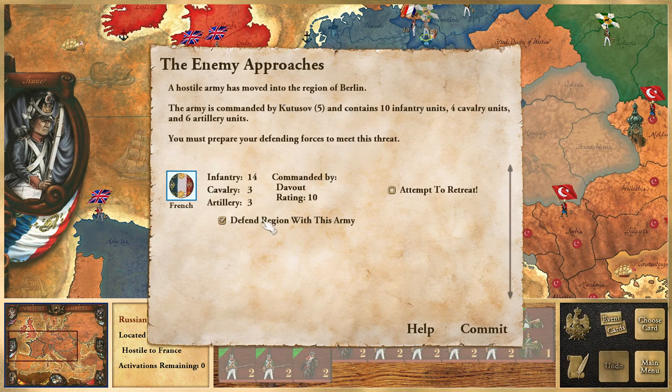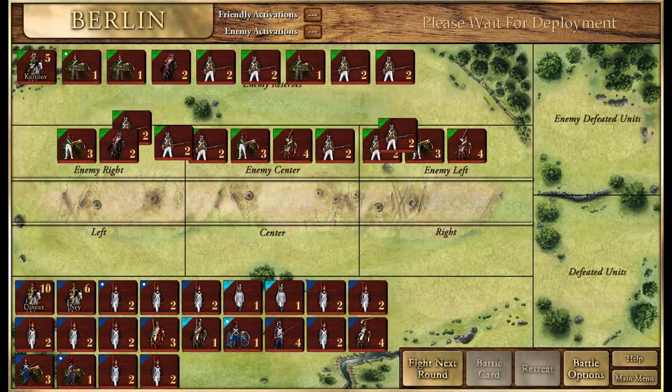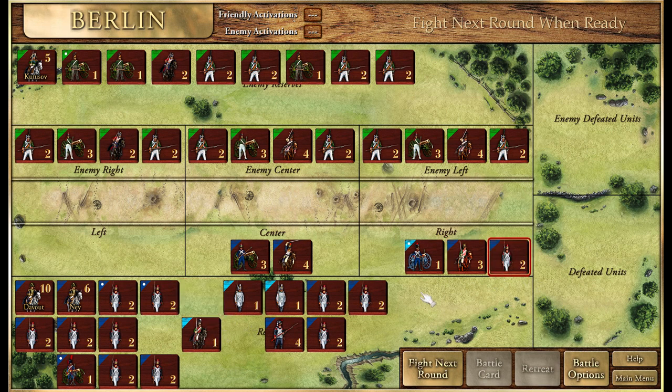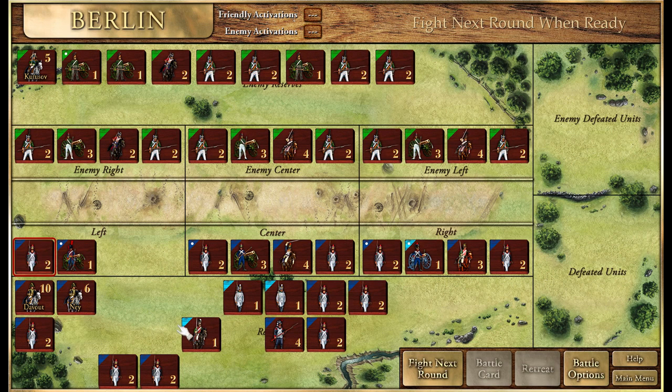Back to Berlin — we will defend the region against the enemy onslaught. Kutuzov gets a second chance, but this time I don't have a battle card to play. I think it will still go pretty well. The enemy puts heavy cavalry in the center and left, so I match them with strong units there. Voltigeurs and weaker units on the left side. Let's fight.